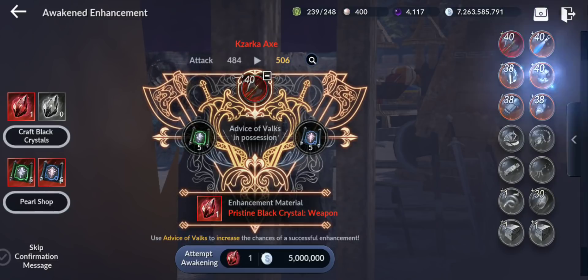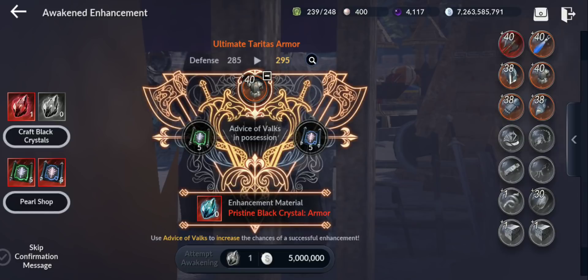Another thing to clarify: you can transfer the awakened enhancement level. So if you've awakened to plus three or higher and you get a new red weapon or armor to replace your orange, you can transfer all the enhancement levels to the new gear without any problem. I'll also test whether crafting transfers work in a different video.